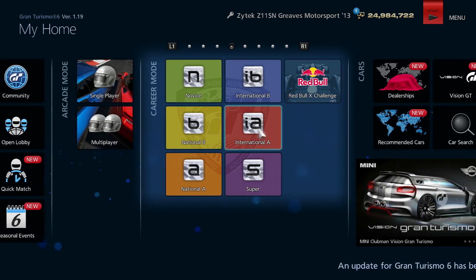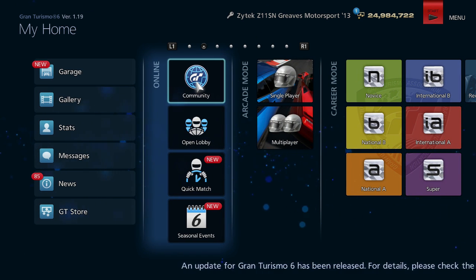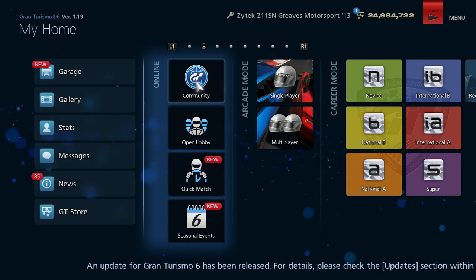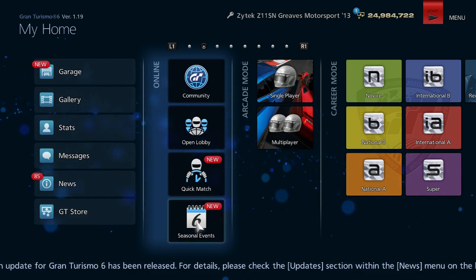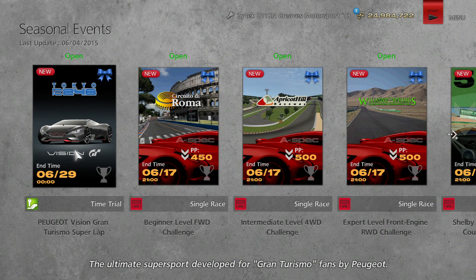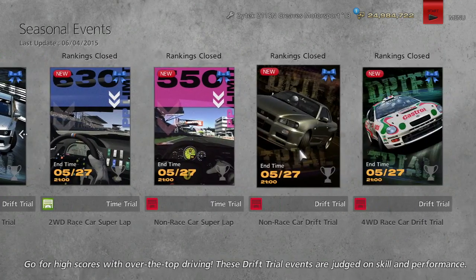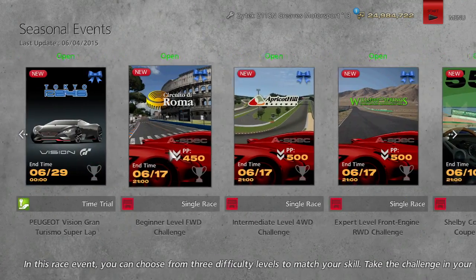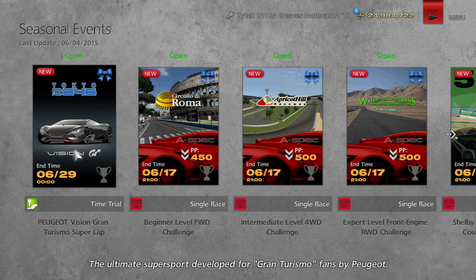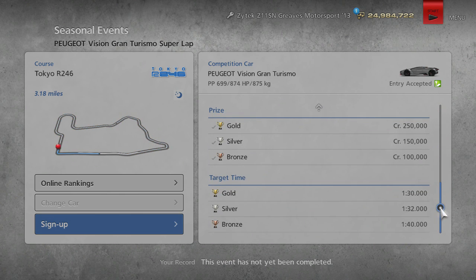There's the Mini Clubman - I got that one, I think that was in a previous video. Okay, here we go - Tokyo R2, race four six. I used to play these every week, all these small events. Alright, minute 40, let's do it.